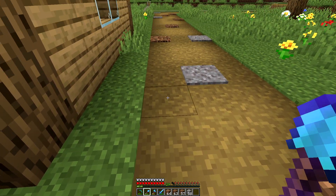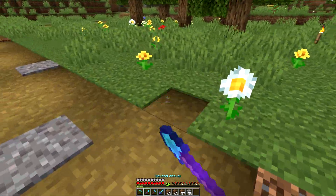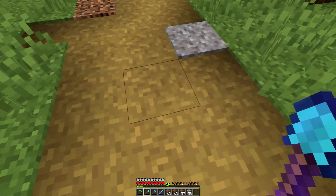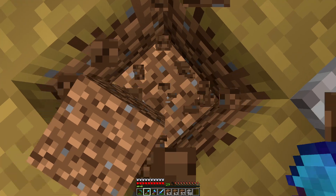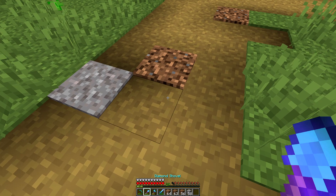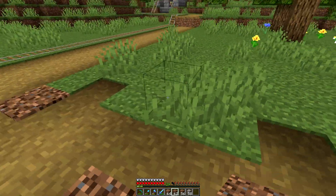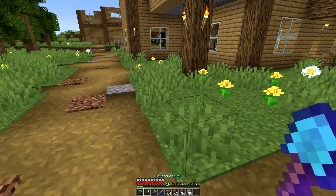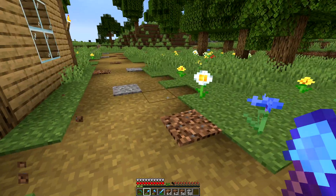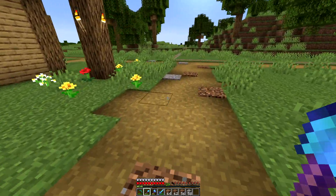Step two: you can basically kind of expand the path a bit, just kind of randomly right-clicking. I think I accidentally made that coarse dirt back into regular dirt — wait, can you actually do that? Oh okay, well that's a huge waste. But yeah, just going like this — it does look a lot better now. At least I hope it does. I'm not the best terraformer and stuff, but as you can see it's starting to look a decent amount better.